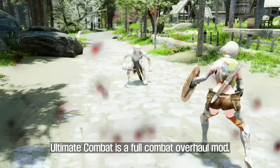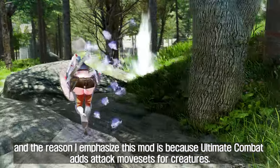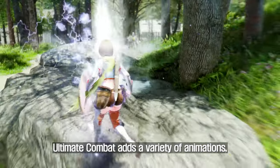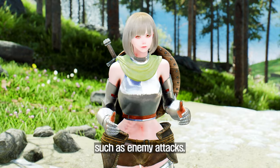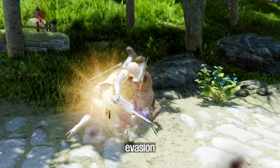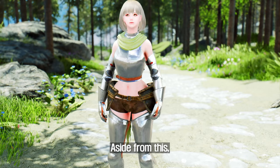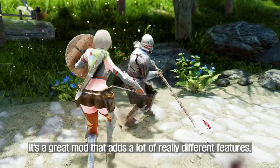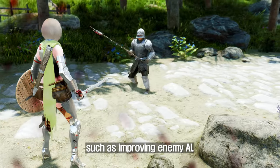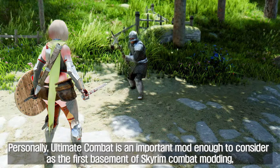The first mod you will need to install to remake creatures is Ultimate Combat. Ultimate Combat is a full combat overhaul mod. The reason I emphasize this mod is because Ultimate Combat adds attack movesets for creatures — a total of 42 new animations, including various attacks, dash attacks, continuous attacks, evasion, great magic, coordinated actions, and anger. It also adds features like improving enemy AI, a stagger system, and a time block feature.